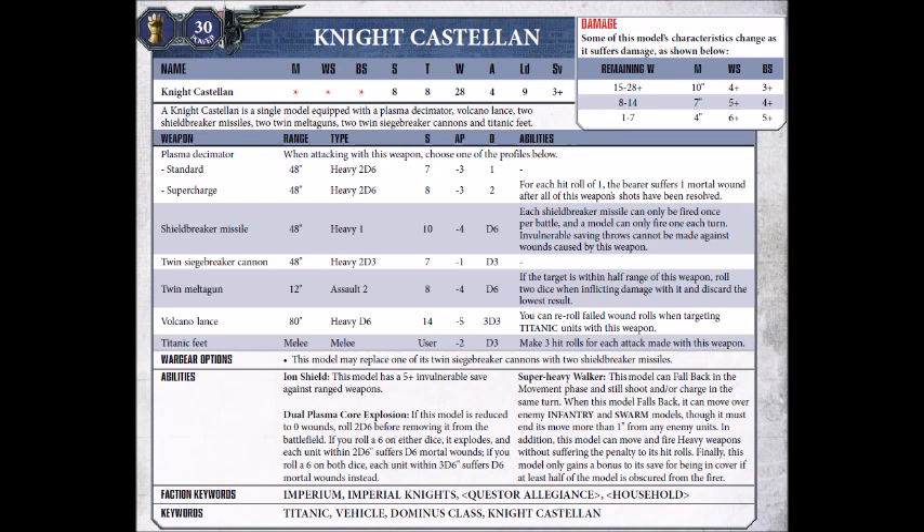So a bit less manoeuvrable, and a bit worse in combat than your standard Questorus Pattern Knights, but with a few extra wounds. His armaments are quite impressive. He has a mighty Plasma Decimator, Volcano Lance, 2 Shieldbreaker Missiles, 2 Twin Siegebreaker Cannons, 2 Twin Melter Guns, and of course his Titanic Feats.